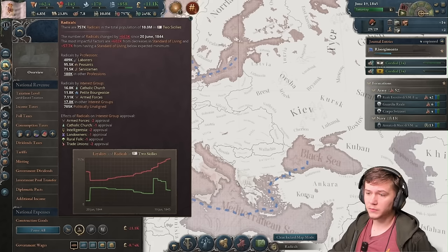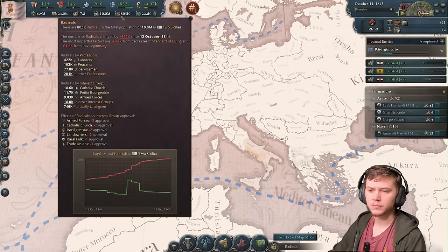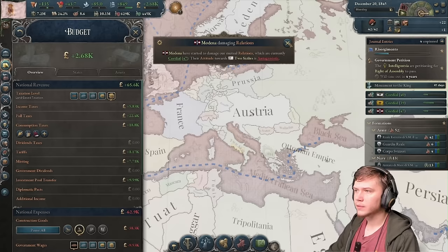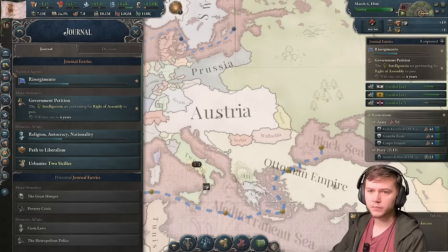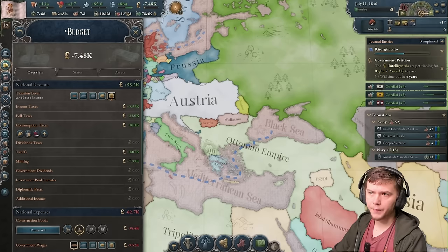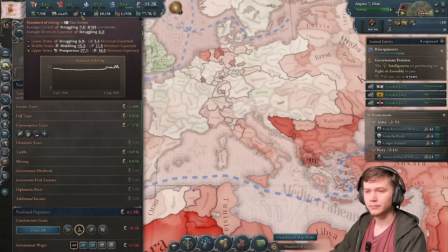Radicals are going up now - we'll let that go until it plateaus, then taxes down, get a bunch of loyalists, then taxes back up. Hopefully this will shoot back up. Monument to the King gives more radicals - that's the spike I was looking for! Taxes back down and back up - we've got a million radicals now. In a normal game you're not supposed to do this, but there's an active benefit for me doing this.